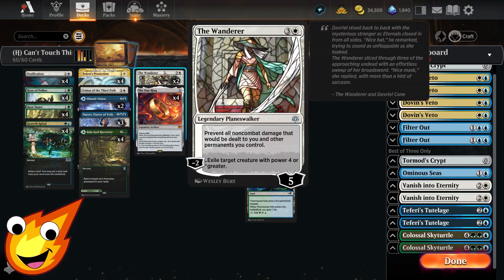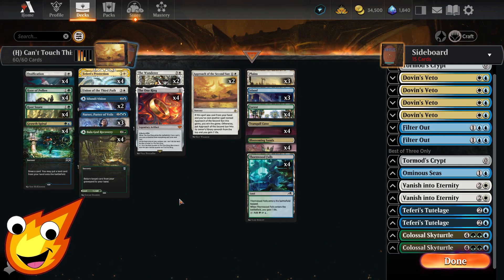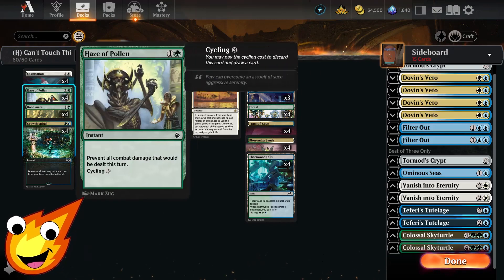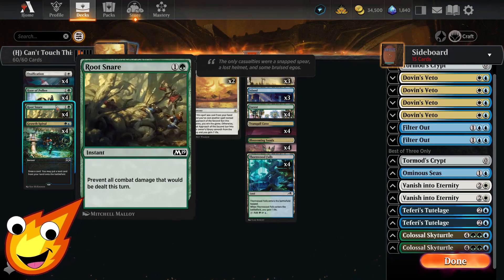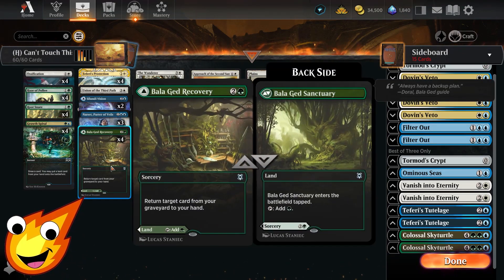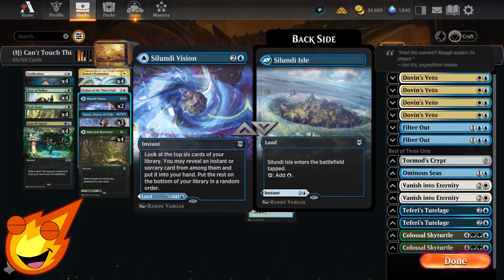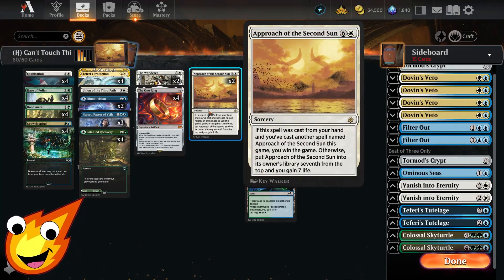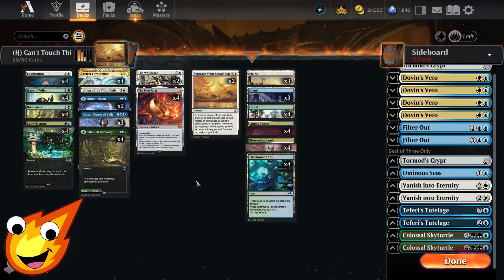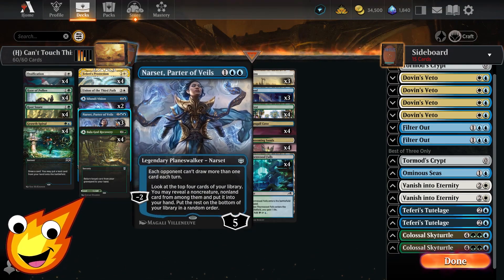Another sweet thing about The Wanderer is you can exile a target creature with power four or greater, getting rid of bigger threats in a pinch. As for how we reach Approach of the Second Sun, we have a light ramp package with Growth Spiral, some modal lands with Bala Ged Recovery, and also Seldom Divisions. These cards help us dig for copies of Approach if they get thrown into the graveyard or if we need that extra copy immediately on the next turn.